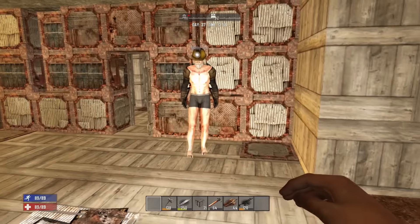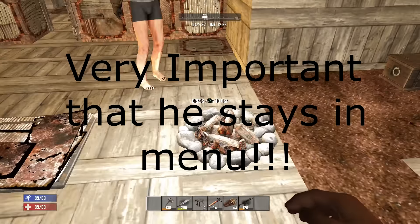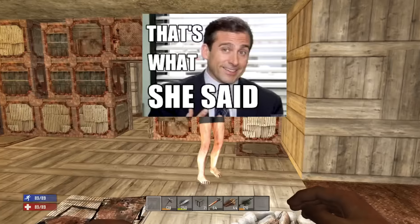Then you will get your friend and put the items inside the output section of the campfire, and make sure he stays on the menu. So once he puts it in, you put it in already.